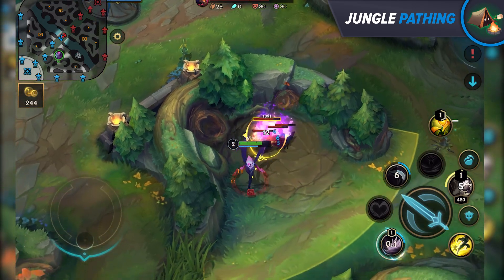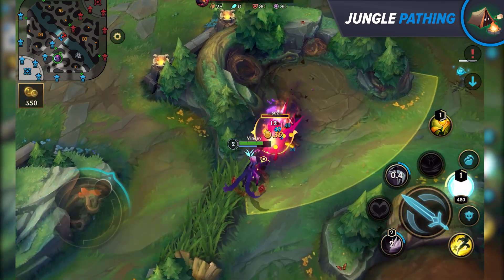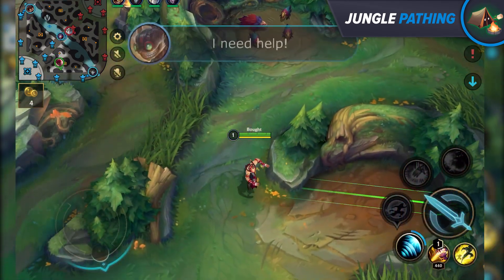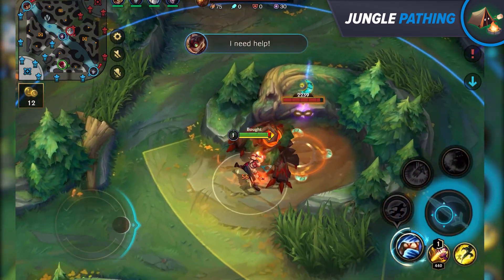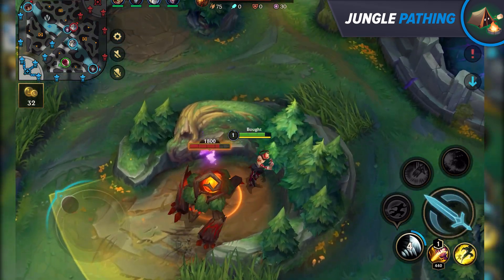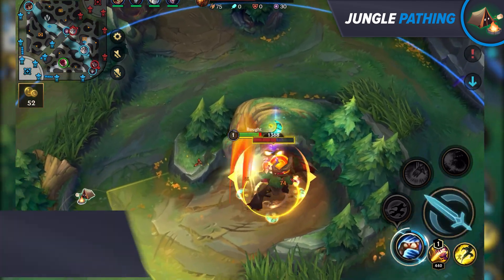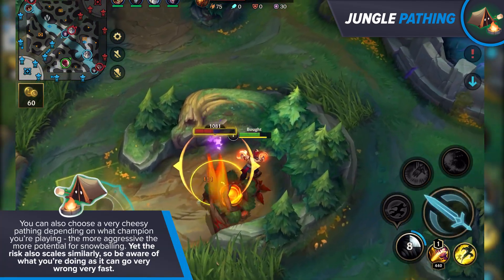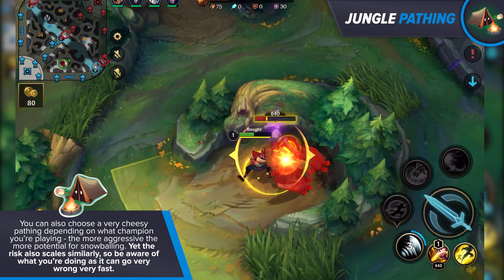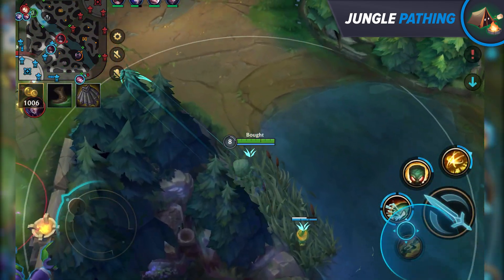With that, you reach a power spike and may start killing people on repeat. A thing you have to factor in when choosing your path is the jungle matchup. Who are you playing against and are they stronger than you early on? The most prominent example of this is Lee Sin permanently invading your jungle. Therefore, we need to strategically place down wards to avoid dying to such shenanigans, getting information needed to trade something in return without giving Lee Sin anything for free.